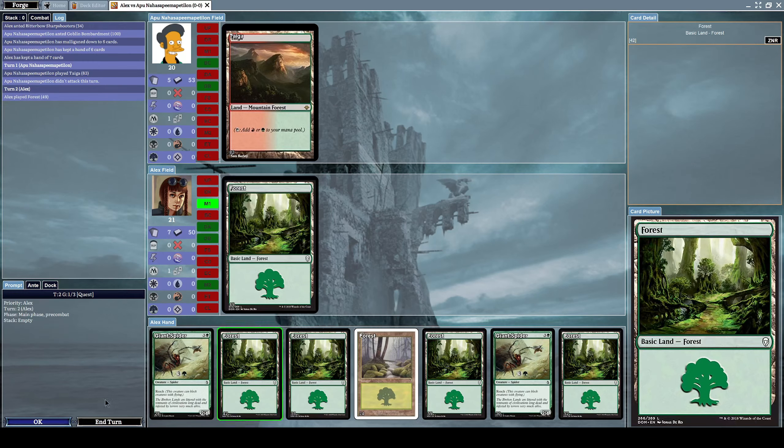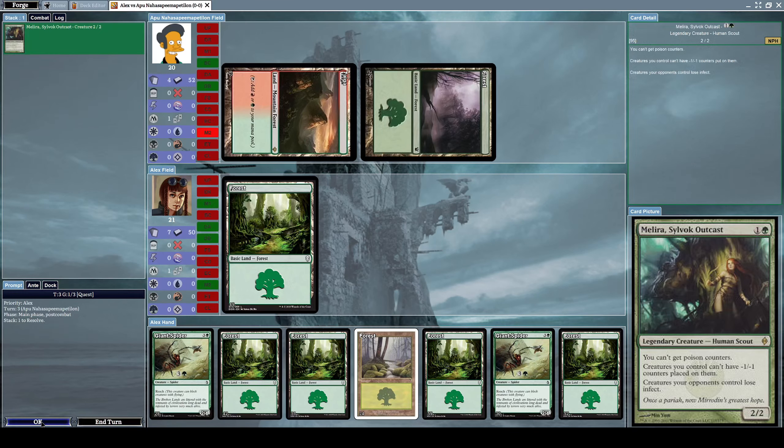We're going second. Let's see how well he'll play. He immediately summons a 2/2 Human Scout creature which has the effect of: you can't get poison counters, creatures you control can't have minus one minus one counters placed on them, and creatures your opponent controls lose infect. Interesting.